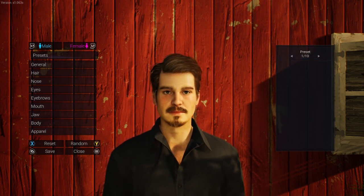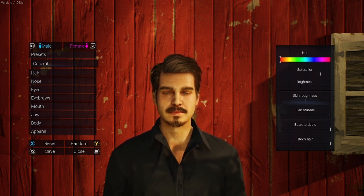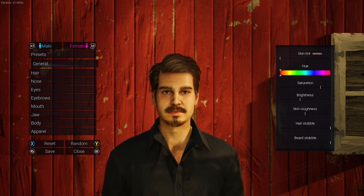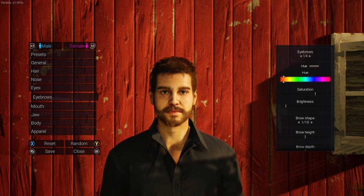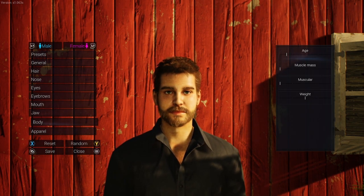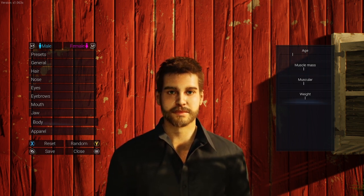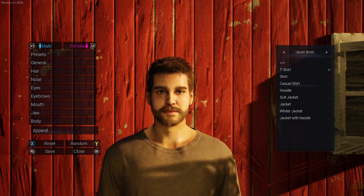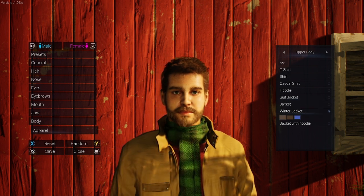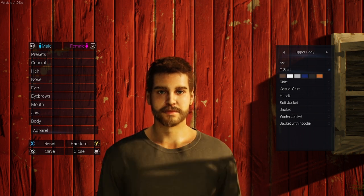Oh, I accidentally went back into presets. Let's go back in — stubble stayed up, good. Back into hair — short goatee was the medium one. Body age, I'm in my 20s. Muscle mass — I don't really have a lot of muscle. We'll go about here. Purely t-shirt — do I want a t-shirt, a suit jacket, a winter jacket, a hoodie? Let's just go with a t-shirt, a black shirt.